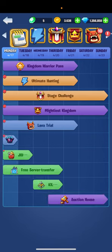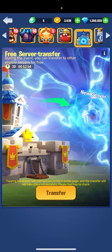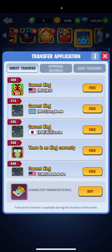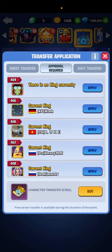Let's go in here and see what it says. Tapping the button will direct you to the transfer page, and the transfer will not take place immediately. Here are the servers it says I could transfer for free — if I press on them it'll probably ask me to confirm, and then when you load up again you'll be in that server automatically. Nobody has to accept you, though these servers right here will still require approval.